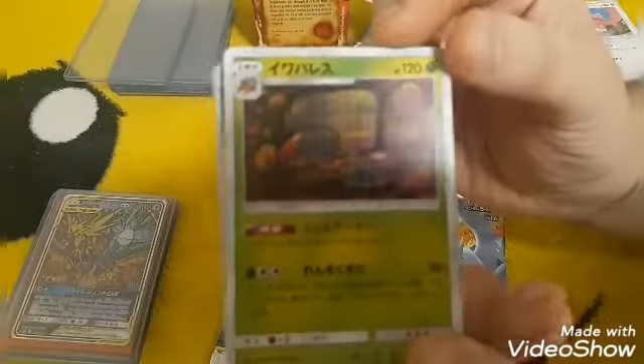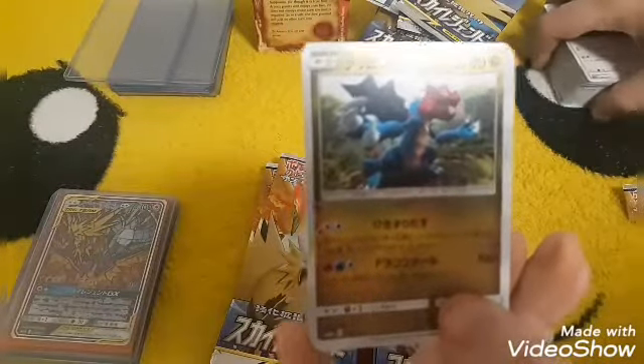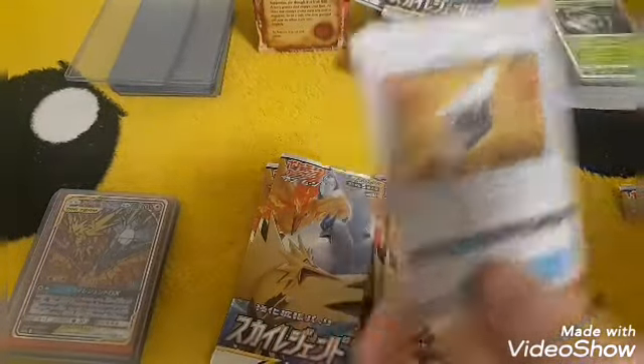Don't know, type null — there is a Silvally in this set too, haven't pulled it yet. Druddigon, Steenee, and another crystal.